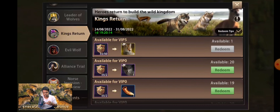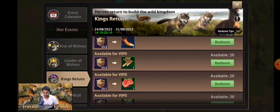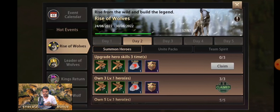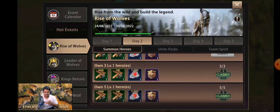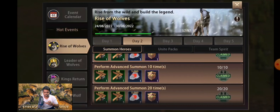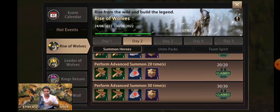The best part is you can get up to eight Brave Badges from this event. If I add eight badges in King's Return it will total 63. I haven't done these eight missions yet, so I will do them today because this event ends today — it is a seven-day event and I've been playing Wolf Throne for seven days. Other tasks include summoning heroes, upgrading hero skills three times, and getting five to eight Level 1 heroes.